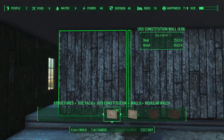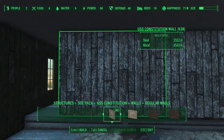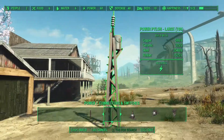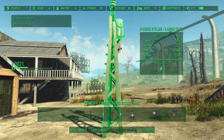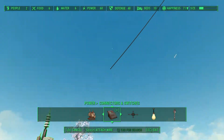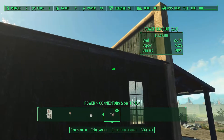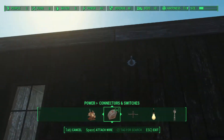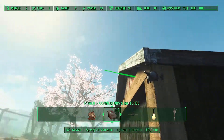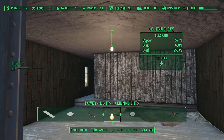I wasn't completely satisfied with the internal layout of the shop, so I added one more wall. I was tired of working in the dark, so I added a power pylon, some conduits, and dragged cable to the build. I chose the simplest kind of lighting — just a simple light bulb.